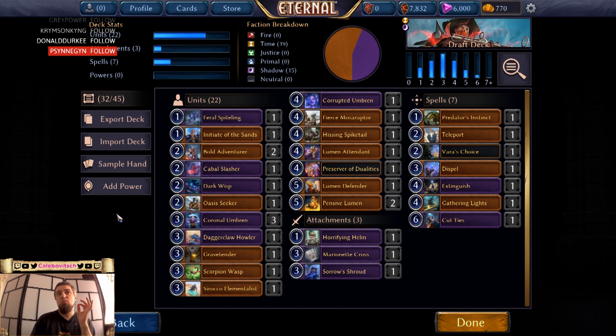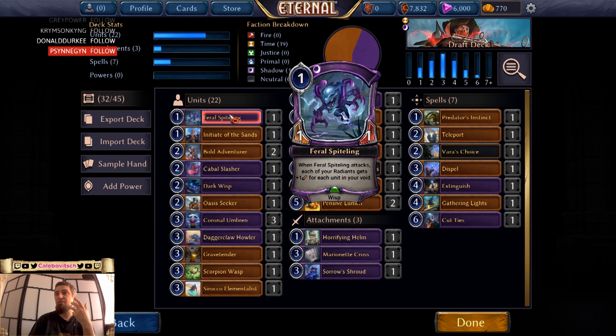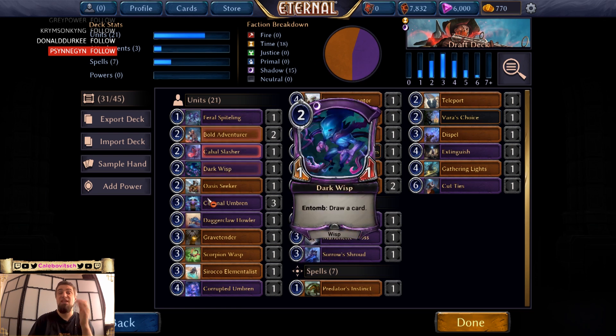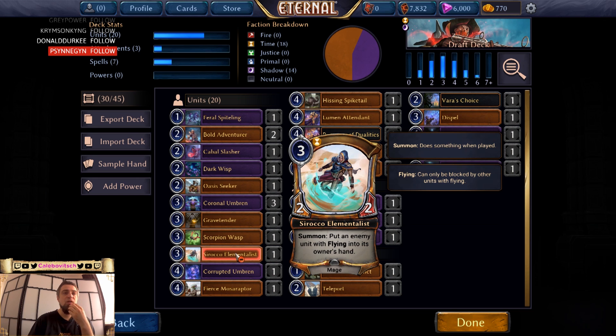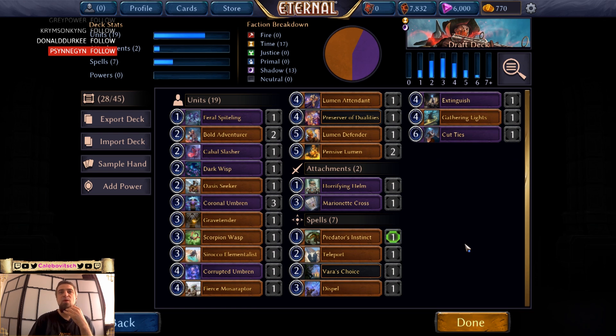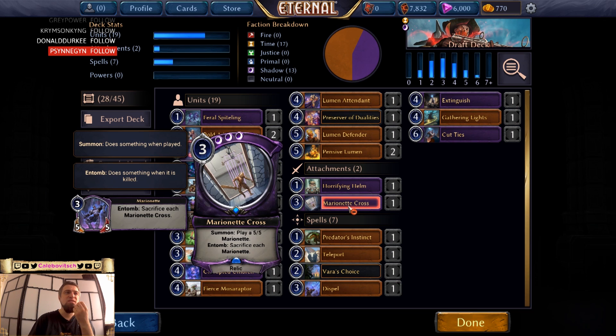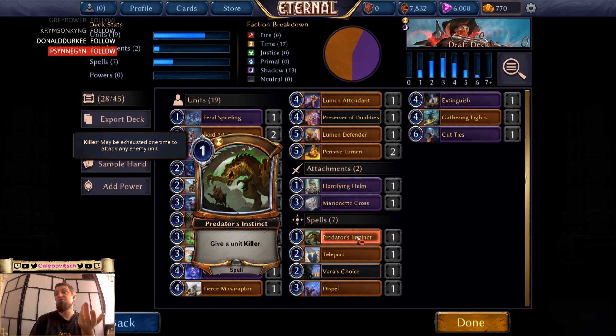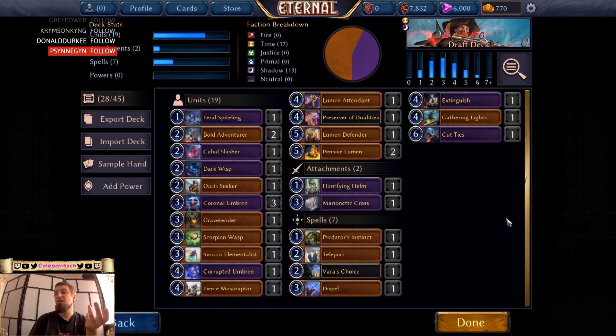Next up we have units, probably cutting 5 of these. 1-drops — on this deck, each of your Radiants gets plus 1 power for each unit in your void, and I do have a lot of Radiants. Some Radiants trigger off us having Wisps. This stays. I have 5 two-drops, so Initiative of the Sands can go. This can go. Elementalist — I'm not sure. Spiketail can go. 2 more cards can go. Saro's Shroud is suboptimal and Marionette's Cross — well, for 3 we have a 5-5, even under 5 for 3, with 2 up for a 2-drop or a trick like Teleport, or Var's Choice, or Predator's Instinct killing an opponent's creature. Still 1-for-1-ing them and having a big card in play.